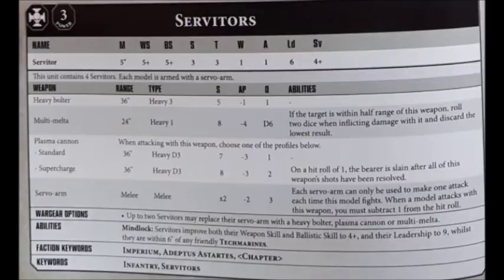Moving on to Servitors now, the Techmarine's little attendant helpers. These guys are an elite slot for Codex Space Marines and cost just 5 points per model. They've got a fairly underwhelming stat line, with a movement of 5, weapon skill and ballistic skill of 5+, strength and toughness 3, 1 wound, 1 attack, leadership 6, and a 4+ armour save. At base they're just equipped with a servo arm, which is currently free in the current rules. If you just have the cheap 20 point squad, they're only going to be hitting on 6s with those servo arms because they are minus 1 to hit, unless they happen to be next to a Techmarine, which will make them 4+, but even then they'll still only be hitting on 5s. So they could put in a surprise little bit of extra damage, but in melee they aren't exactly overwhelming, and they're fairly fragile.